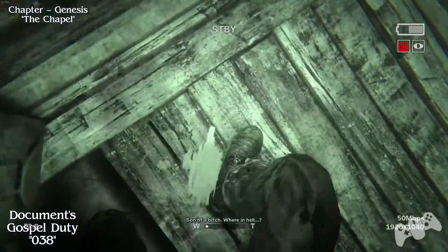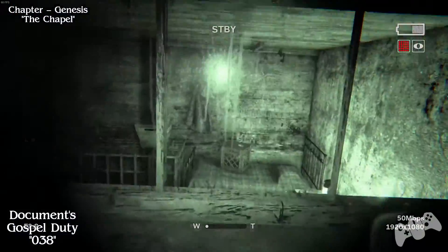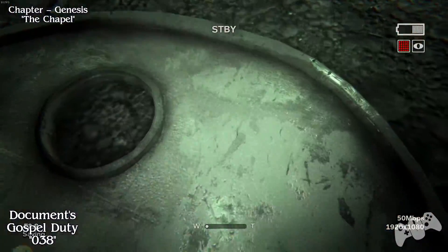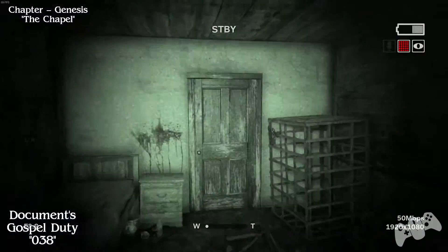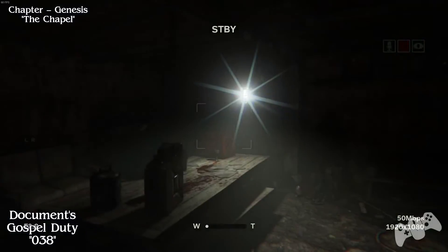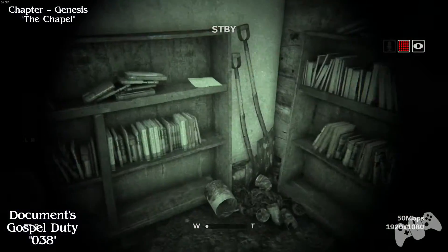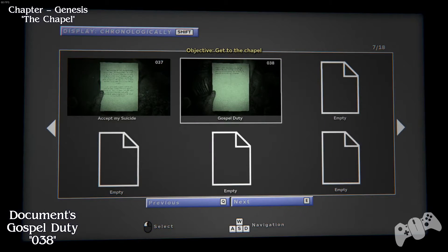Once again there will be another chase scene. Once you get to a point where you need to smash a hole in the ground and go through this small window, once you go through this building, go right and go right again. Once you go through this door, you will find that there's a document located on one of the bookshelves.